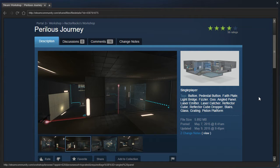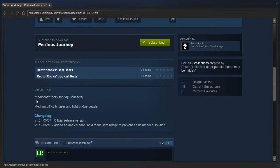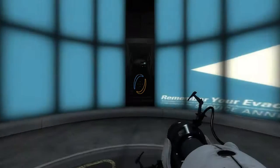Hey guys, I'm LB, and let's check out Perilous Journey by Rectorox. Gets Shout by Sentinels. Medium difficulty laser and light bridge puzzle. And there's a changelog. Alright, let's get going.